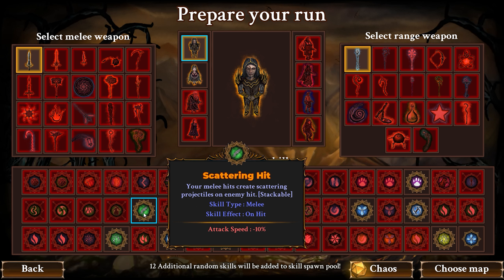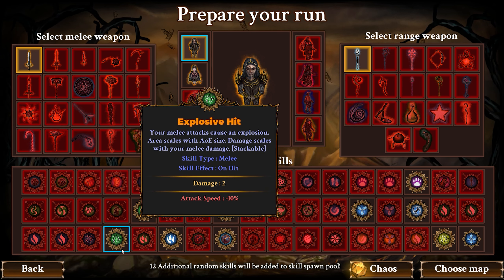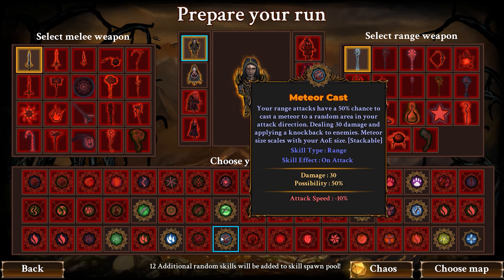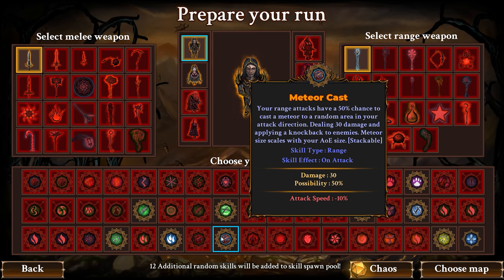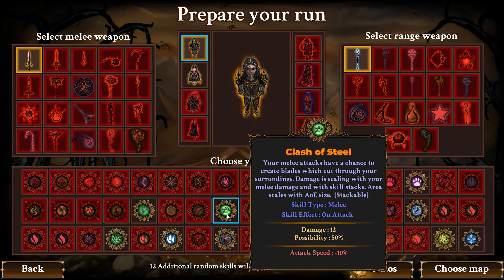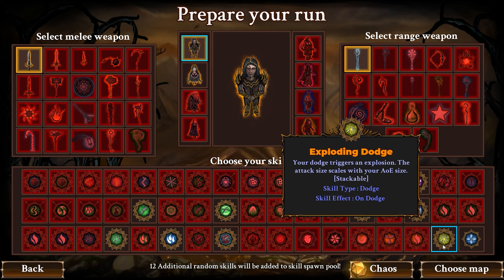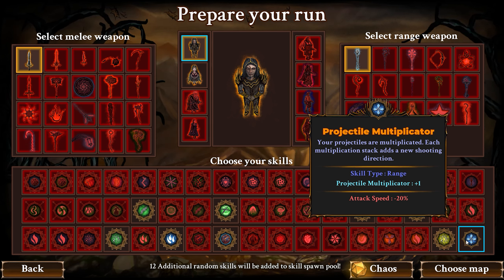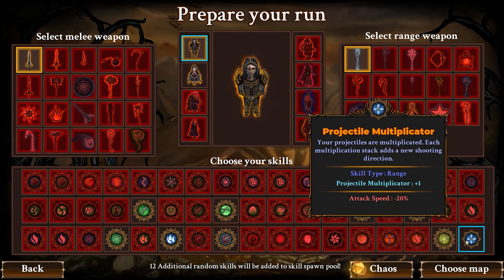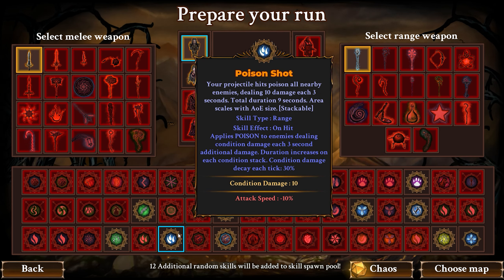Choosing skills — we got different skills down here. Melee hits create scattering projectiles on enemy hits, that sounds pretty good. Explosive hit: your melee attacks cause an explosion, area scales with AoE size, damage scales with your melee damage. Meteor cast: your ranged attacks have a 50% chance to cast a meteor to a random area — attack speed minus 10% though. Clash of Steel, wolf companion, scattering projectiles, bleeding swirl, exploding dodge, and projectile multiplicator — each multiplication stack adds a new shooting direction, attack speed minus 20%. Let's try the meteor. Meteor sounds fun.